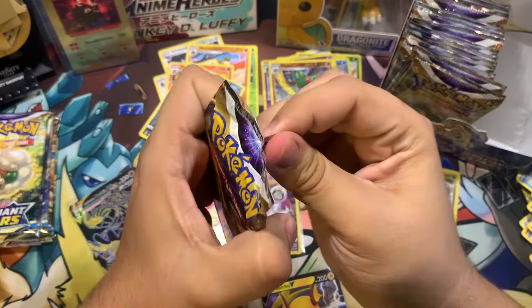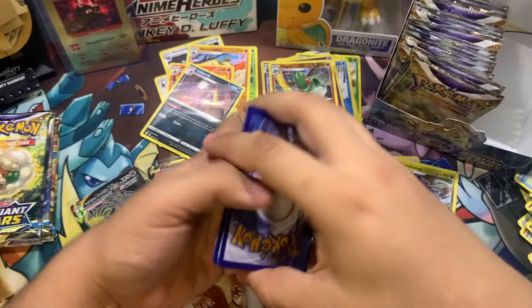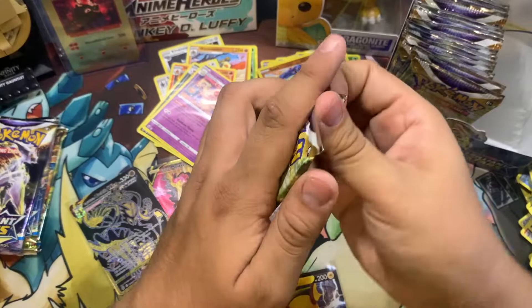Code card for y'all. So we got Psychic Energy, Vespiquen, Tropius, Claydol, Axew, Impidimp, Magmar with that cool artwork, Riolu, Burmy chilling, Sawk, and Akrami. We got five more packs to go.